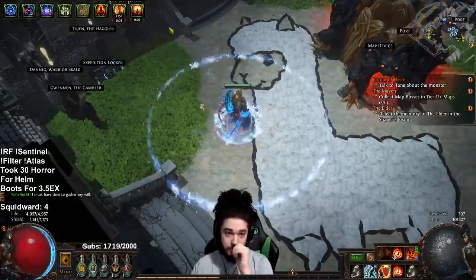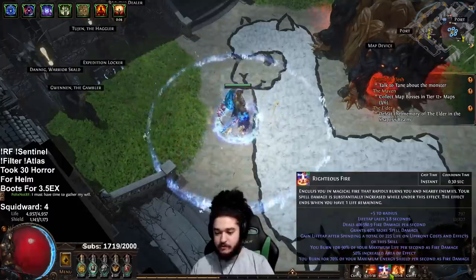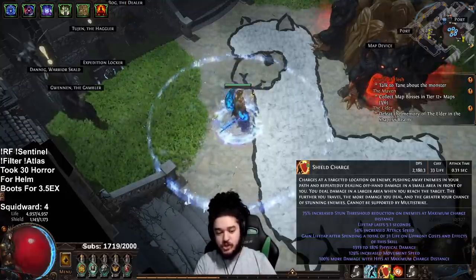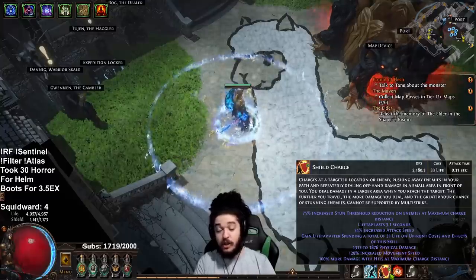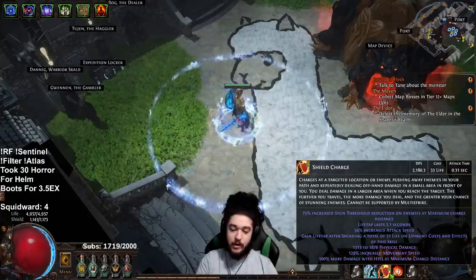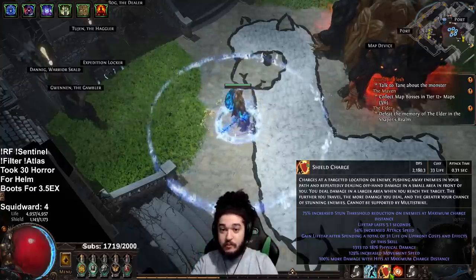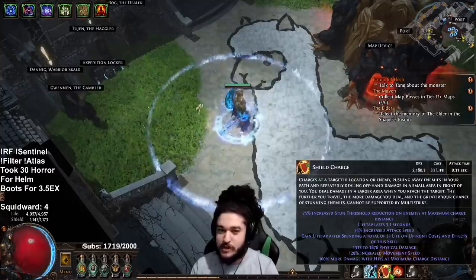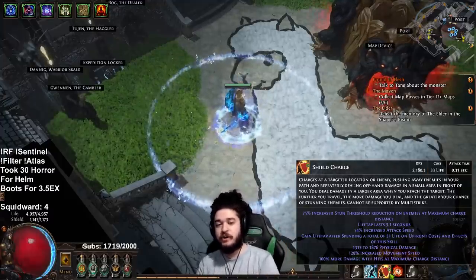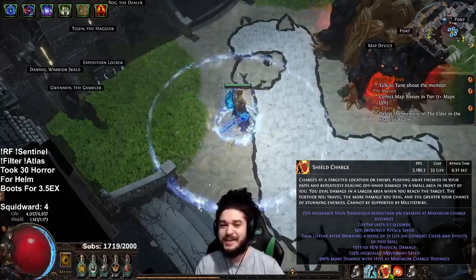For tooltip damage with no flasks and no frenzy charges: fire trap is 733k and RF is 400,000. That pretty much covers everything. Hope you guys enjoyed — if you get stuck anywhere, come ask questions on stream. I'll often redirect you to my document, but you can also communicate with my chat for help. They're very helpful. Like, share, and subscribe, and you can catch me streaming live every day but Sundays at twitch.tv/box. See you guys all in Sentinel league.